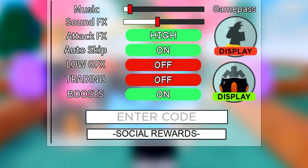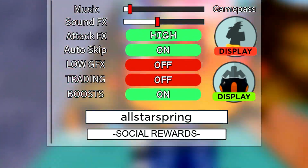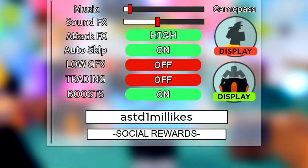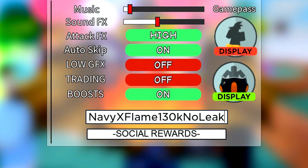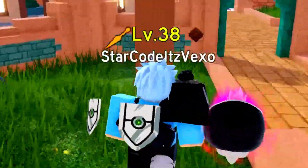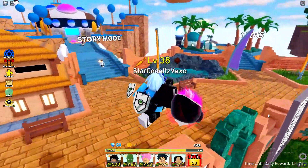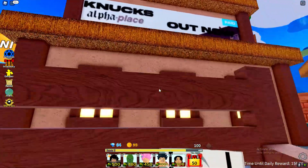Let's redeem all of the codes. The first code is 'allstar spring'. Next is 'new april update'. Then 'all-star tower defense one mil likes'. There's also 'navy x flame 130k' — not a lot of people know about that one. And finally 'king luffy pirate'. Redeem all of those codes: two of them will give you an exclusive unit and gems, and the others will give you gems as well as exclusive XP.